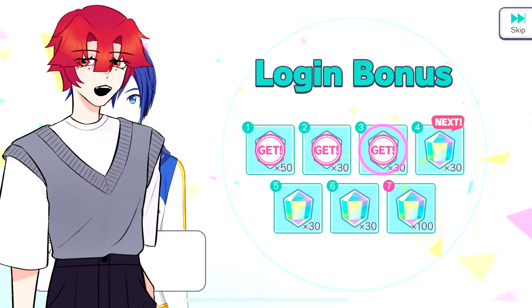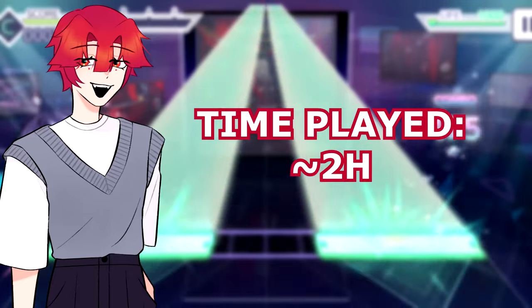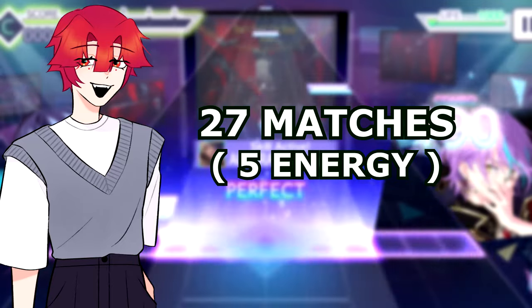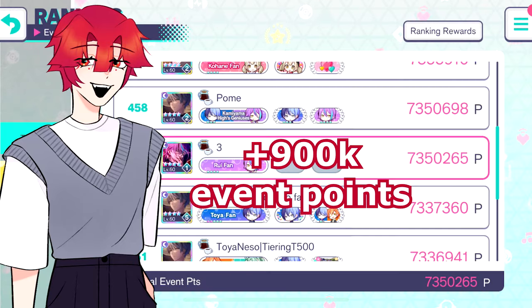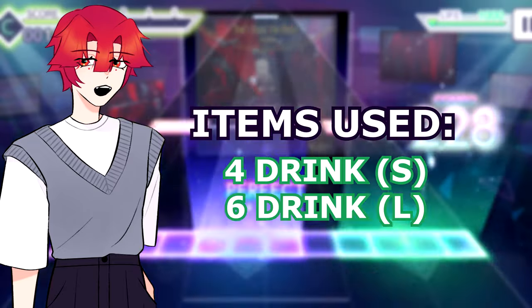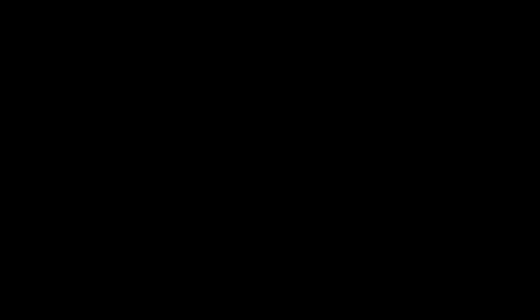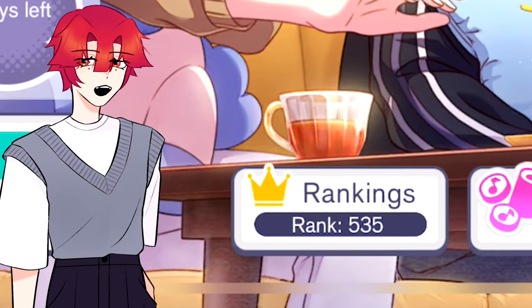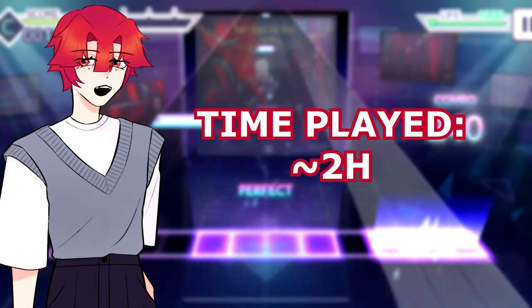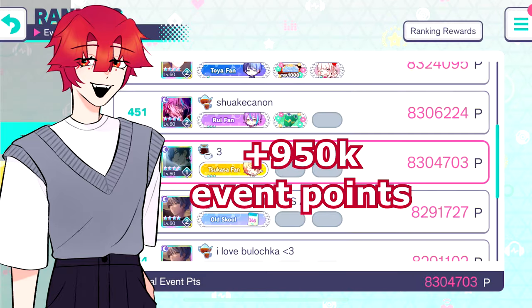Day 8 started at T549 and ended at T459, 2 hours of tiering — 27 five-energy matches — with almost 1 million points earned, used 7 Drink S and 5 Drink L. Day 9 started at T535 and ended at T452, 2 hours again — 28 five-energy matches — with almost 1 million points earned.